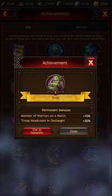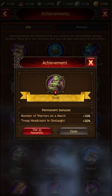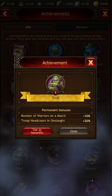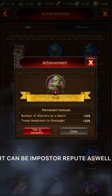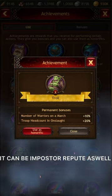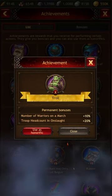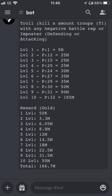The first achievement we're going to talk about is called 'True.' This achievement requires you to kill a certain number of troops whilst having a negative fighting repute. I'll put on screen now all the statistics required for it. You've got to be castle 32 or above to max this achievement.